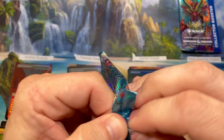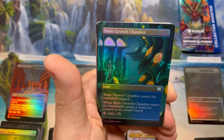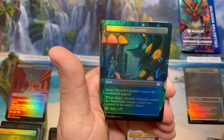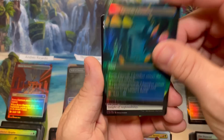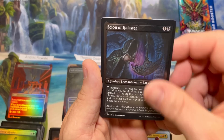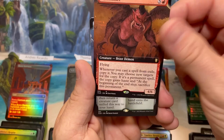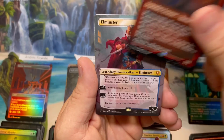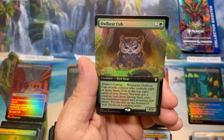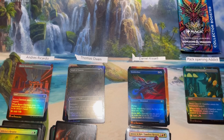Pack two: Fire Diamond, Simic Growth Chamber — the blue and the green on this card just really stands out, so gorgeous — Double Masters hit there, bounce land! Scion of Alaster, Asterion's Thirst, Nauseating, interesting looking card, Monster Manual — love that. Borderless Elminster and an extended foil Owlbear Cub — so adorable, but I still wouldn't want to meet that thing in a dark alley.